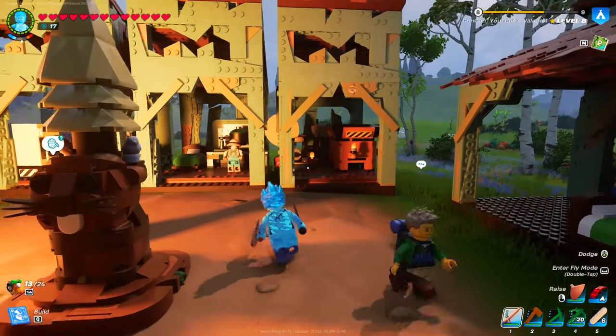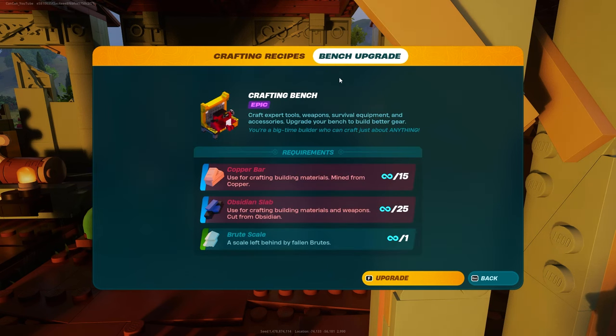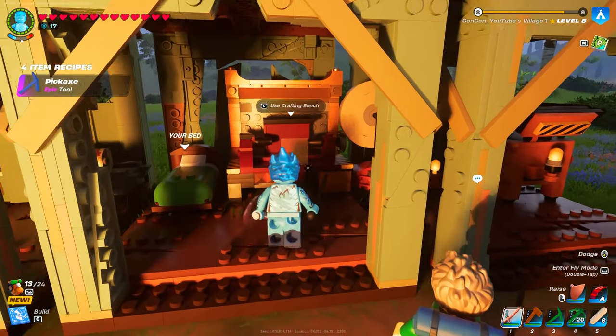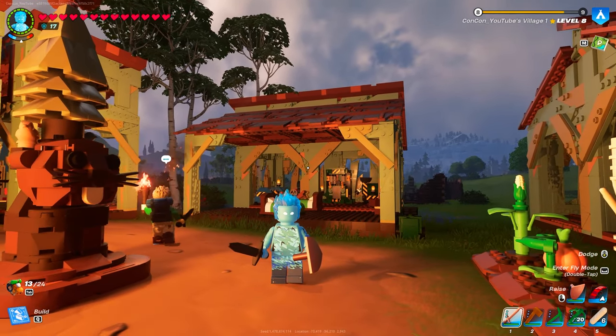Now that we have the brute scale, we can return to our village, go back to our crafting bench, select bench upgrade, and you should be able to upgrade your crafting bench. Just put all the resources in your inventory and you're good to go. The bench changes its look again — looks super fancy — and you unlock new recipes. Good luck on your progress getting this upgrade done, and thank you so much for watching!